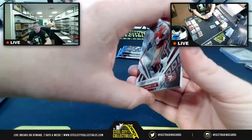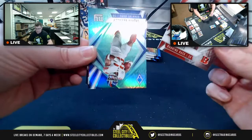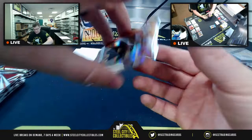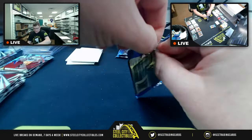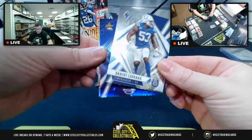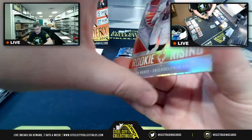Host says he loves the fuego design. Jimmy G, Joe Mixon pulled. Host wants to pull a Burrow. Saquon Barkley at 78-of-175 — he's the cover man. Flamethrower Big Ben Roethlisberger, Brian Edwards pulled. Robert Woods, Darius Leonard, Adam Thielen at 15-of-35.